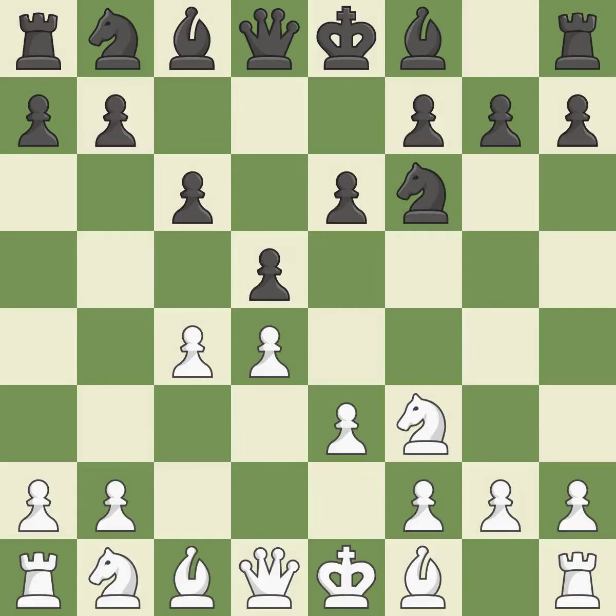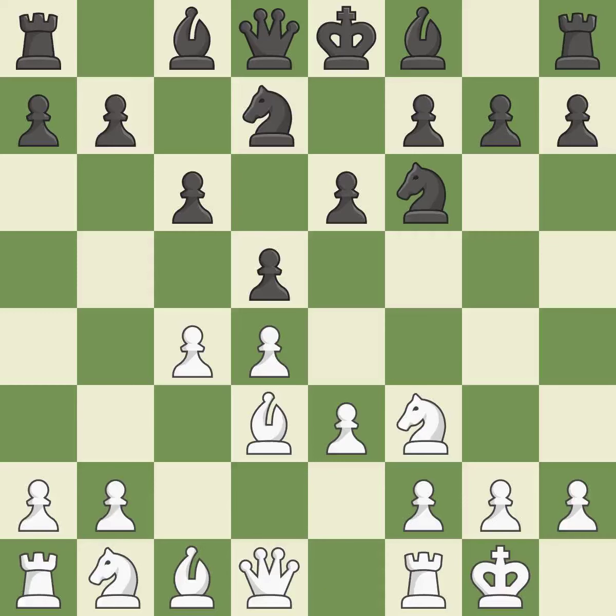The d5 pawn is supported by e6 and the bishop on the dark squares can advance. A bishop moves out of its beginning square and into the action. A knight moves out of its beginning square and into the action. Castling gets the king to a safer square, out of the center of the board, while also developing a rook.